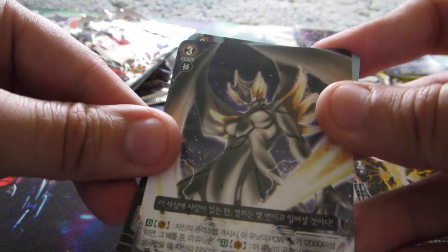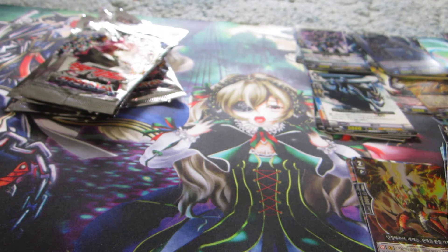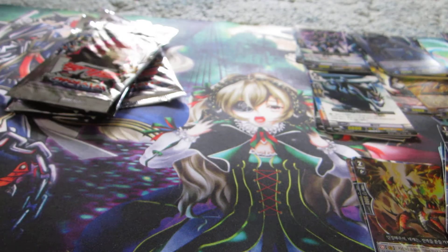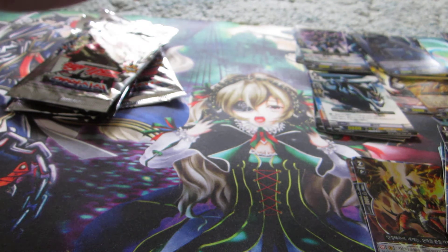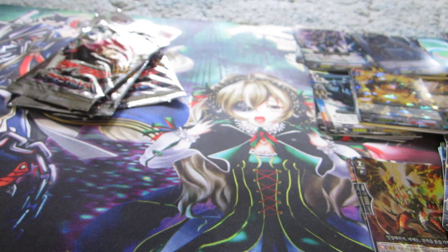If you guys want Dimensional Police stuff — that's cool. I think that's Rain or one of them; that's the Grade 3 Dimensional Police. This one might actually be Royal Paladin — that looks like it's Royal Paladin. Okay, this looks super shiny — it's a Triple Rare. It's a Grade 1, so I'll have to look into it. It's probably a Kagero because it's got red over there. I think that's all three of my Triple Rares then.